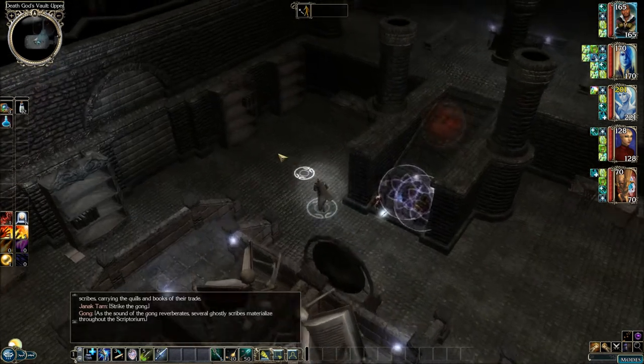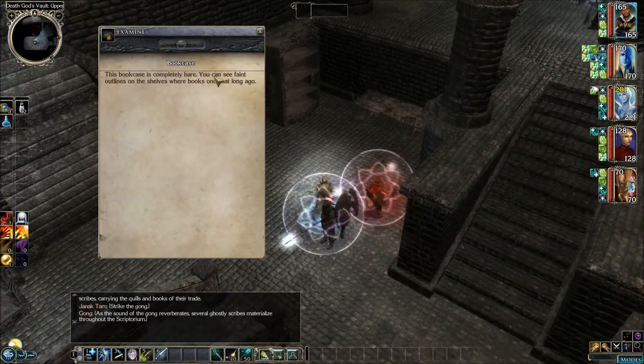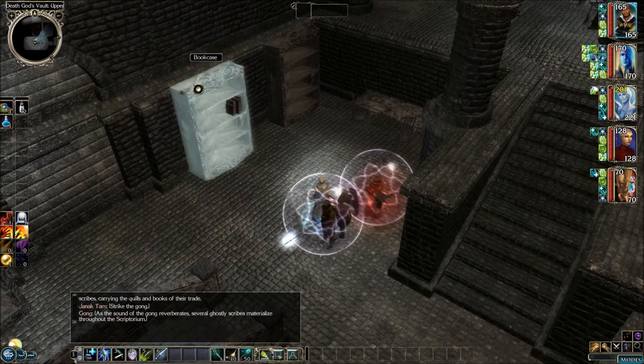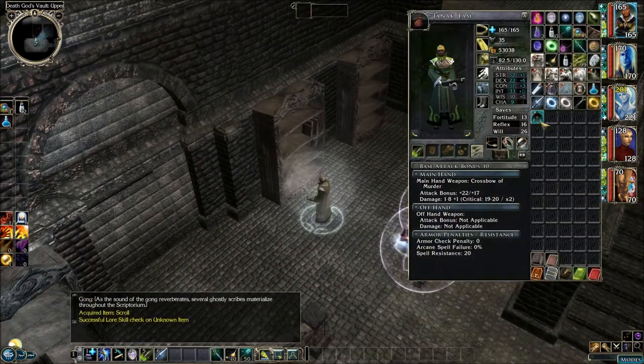We'll have a word with them later. This bookcase is completely bare — you can see faint outlines on the shelves where books once sat long ago. This one says: this bookcase looks nearly bare, as if anything of value was either sacked or hastily moved somewhere else. What few tomes remain are decayed and ruined. Let's scroll up here — and we get Greater Shadow Conjuration.